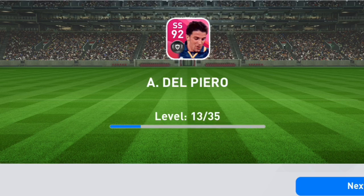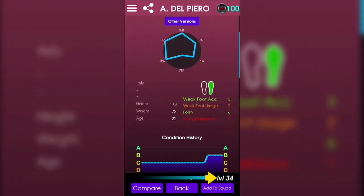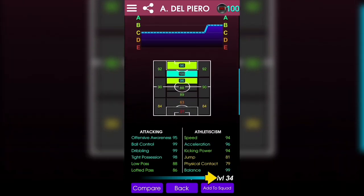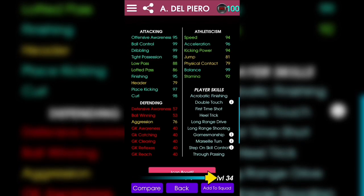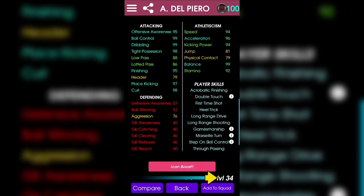He is maxed at 98 regularly and 100 with club boosts and plays at second striker. I'm actually quite excited to have this player because his card is absolutely broken — he is almost a complete forward, as he can be used everywhere, not only in open play but also for set plays like short free kicks and corners. All I'm seeing for his stats are 90s or 99s going across, so I'm very satisfied with that.